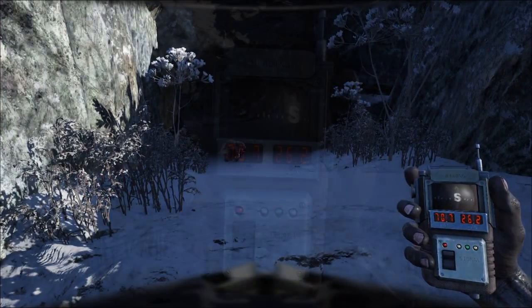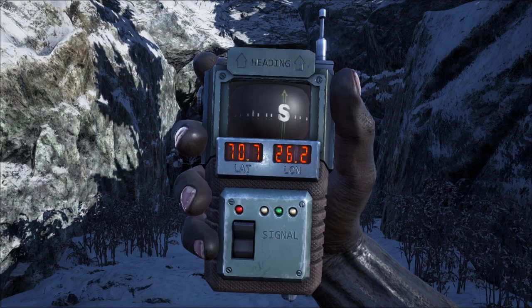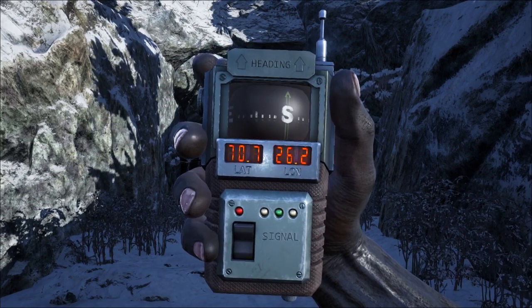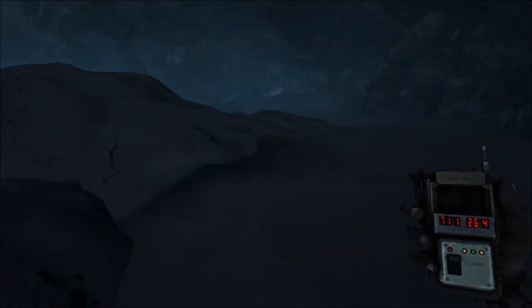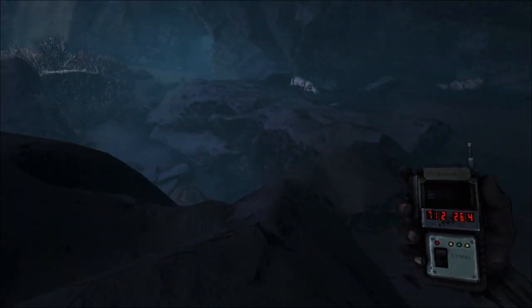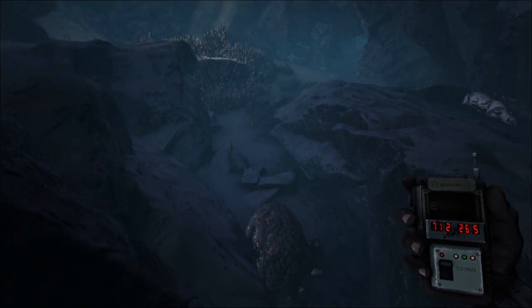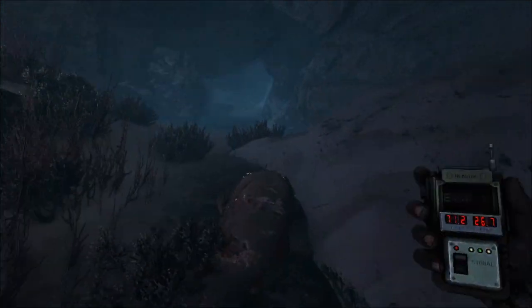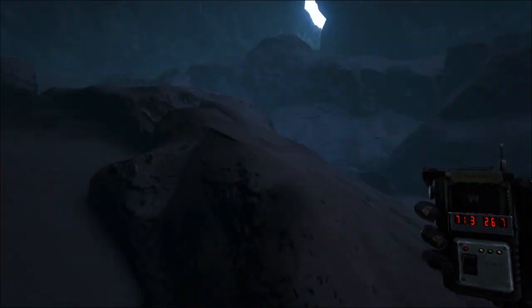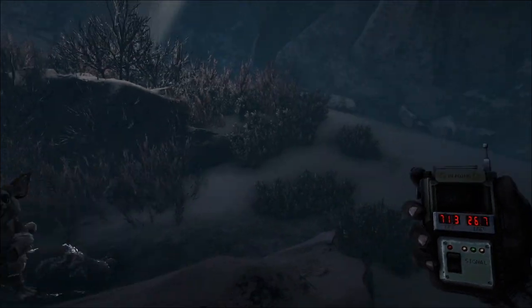If you're looking for an easier place to get pheroxes, the second spot is for you. This is a cave located at coordinates 70.7 and 26.2. Inside this cave you're going to find a ton of pheroxes and they're very easy to see — there's no snow in here. There are a few bushes they can hide in, but you should still be able to see their ears poking through from a pretty far distance. This is a much easier way to find pheroxes compared to the first spot.